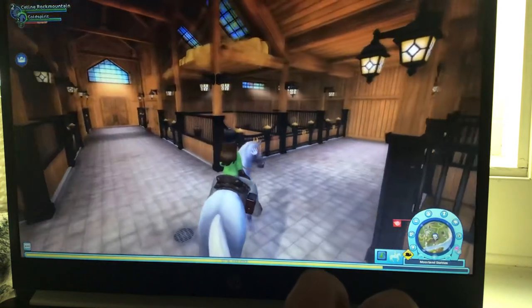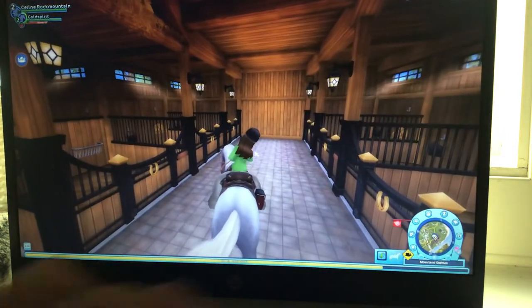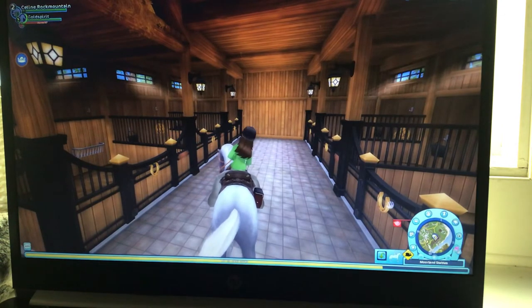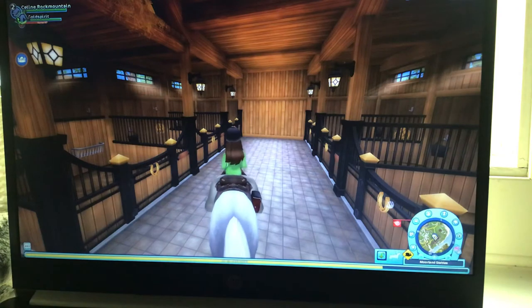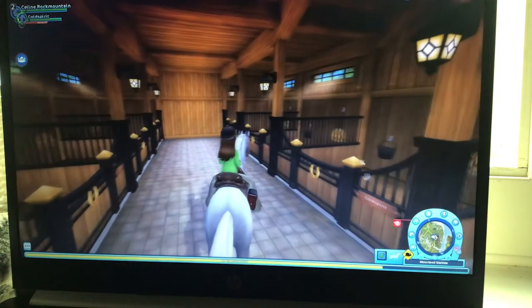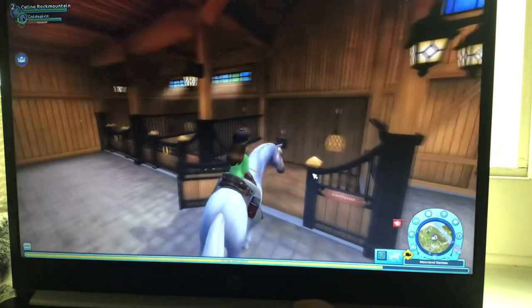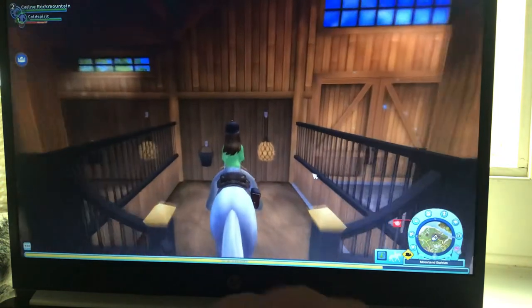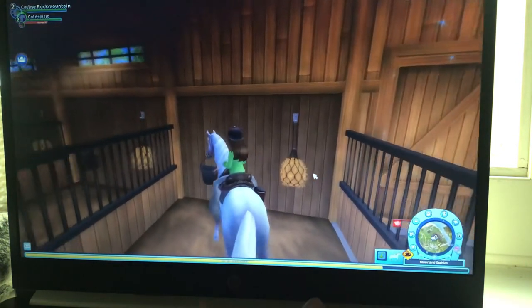Find the stable of your horse, which now is Gold Spirit. And if you see this snail icon, that's because the horse can't go really fast in here. To open it, you just click on it, then you stop your horse and you turn around.